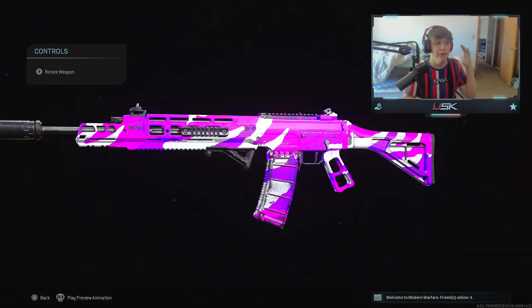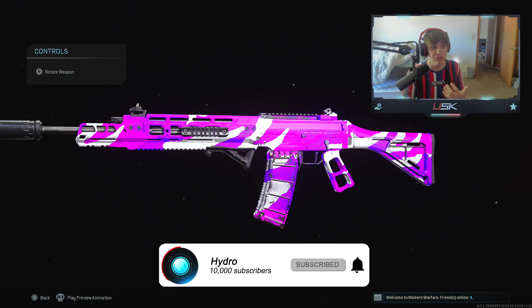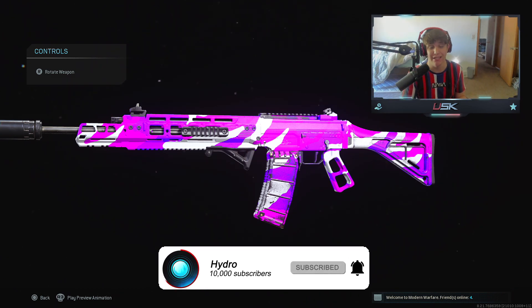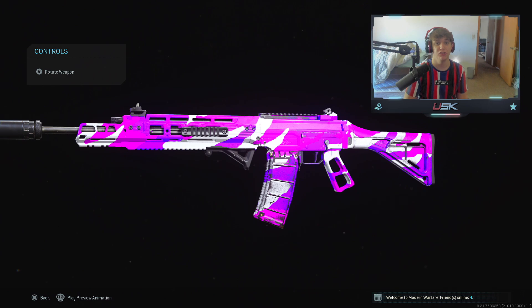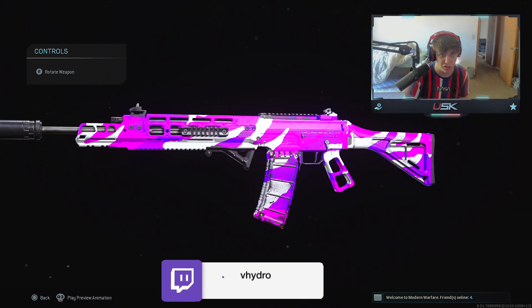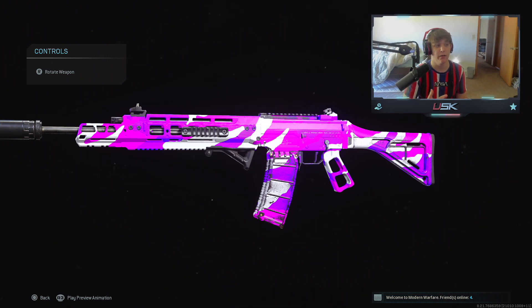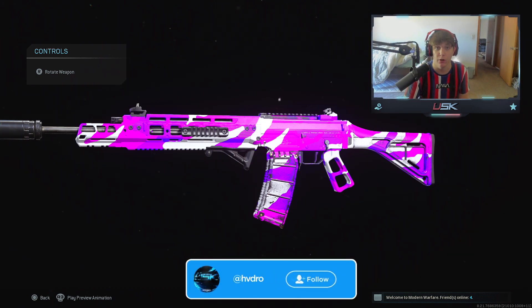Guys, I've officially done it — I have officially tried out and got a Warzone win with the try-hard sweaty Grau 5.56 class setup. You guys know this class setup is used by the pros: Swag, Nick Mercs, Priesta, Bz, Vic Star — all of them. This has basically been the most overpowered class setup for Warzone in general for the longest time, basically since day one when it came out.